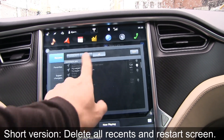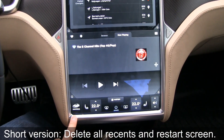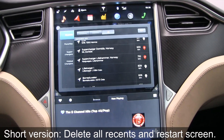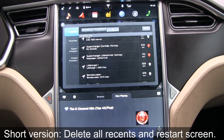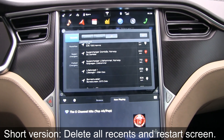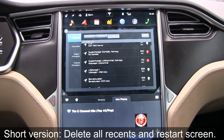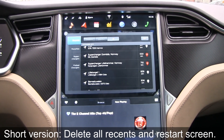This screen is called the center screen, or the MCU — Media Control Unit — that's what the technicians call it, the 17-inch screen. It was replaced about a year ago, so approximately after one year there was a problem with it, they replaced it, and then everything was reset — all the settings, everything. That's a bit unfortunate. It should be like a profile saved to your account or something.